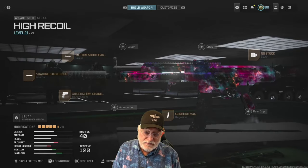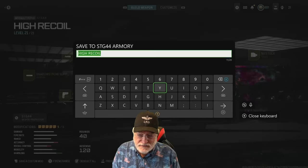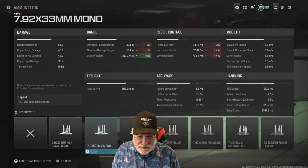Grandpa Newbie reporting for duty with the brand new Season 5 weapon, the Assault Rifle Stig-44. It's been a mainstay throughout several COD titles, and let's see how good it is in this. Maybe some of you haven't had a chance to unlock it yet, so we'll see what this beast can do.